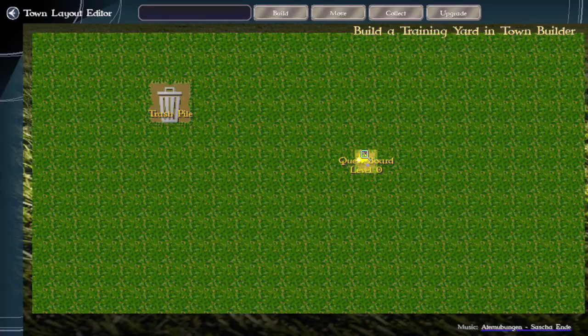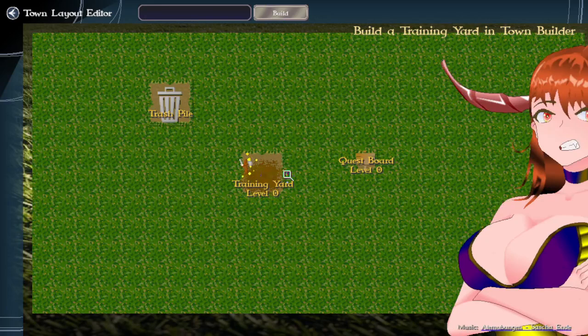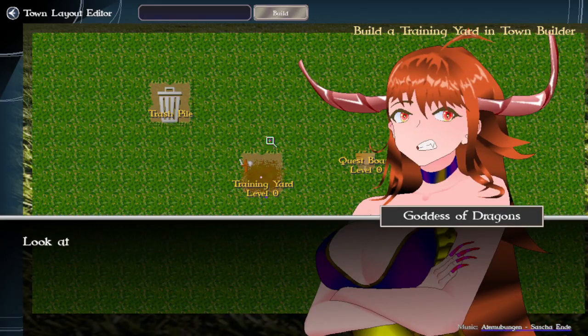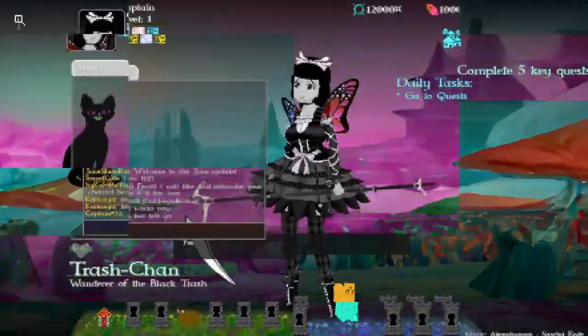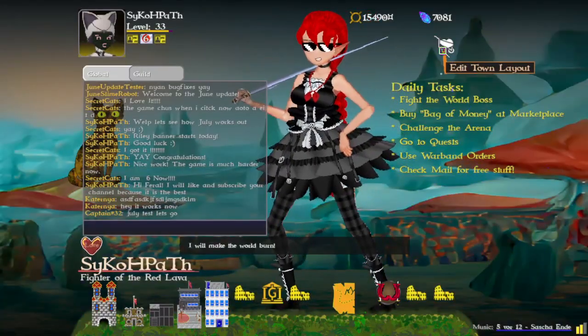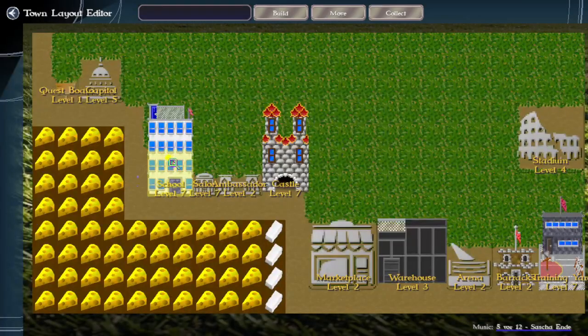Going into our town builder, we have absolutely nothing to show except a training yard at level zero — that's the blank bare minimum, nothing. And then here's a more built-up town with the buildings and the town. So the training yard — this is a level seven, it's quite a bit different.